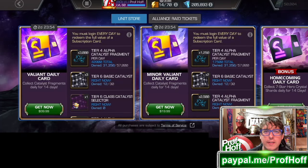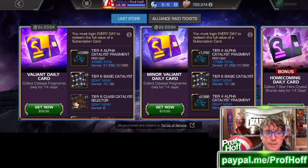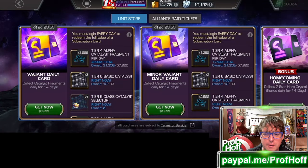I traditionally like to stop under five minutes to save people time, so let's end it here. I'm gonna go straight C average for that offer. But really, that tier 4 alpha versus tier 6 basic — what am I missing? Like, seriously, what?